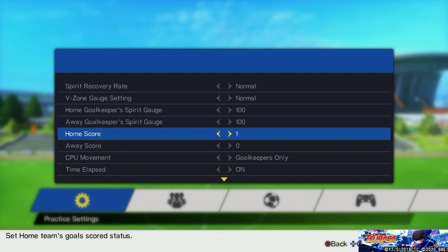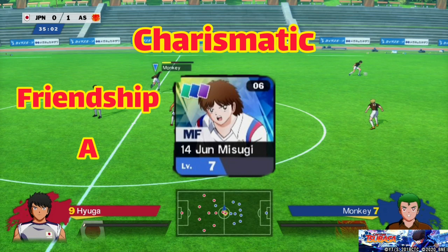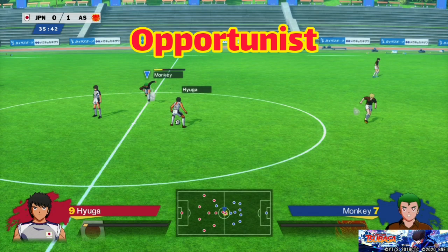You can only get Charismatic from Mizuki — get his friendship to rank A and get S in overall 9 times to unlock this skill. Opportunist is a DLC exclusive skill — you can only get it from Shoshunko. Get his friendship to rank S and, just like Mizuki's Charismatic, get S in overall 9 times to unlock this skill.